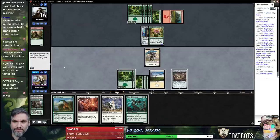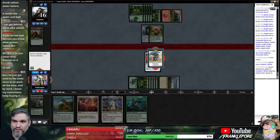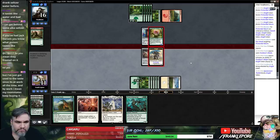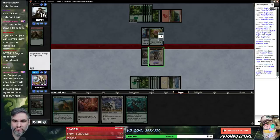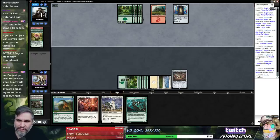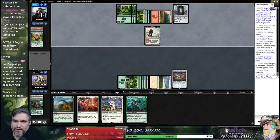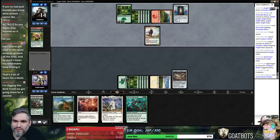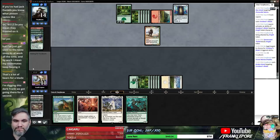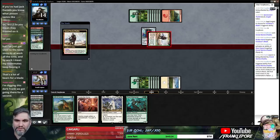We can't cast any creatures here, but I'll gladly trade your guy for this — get in there! This is a great trade. They have two cards, we have infinite. If we hit any land we can cast one of these guys. That's a hasty dude. I only have one card in hand.